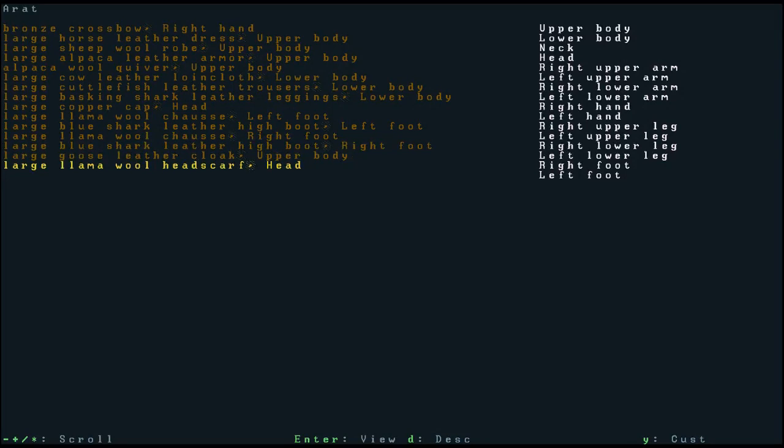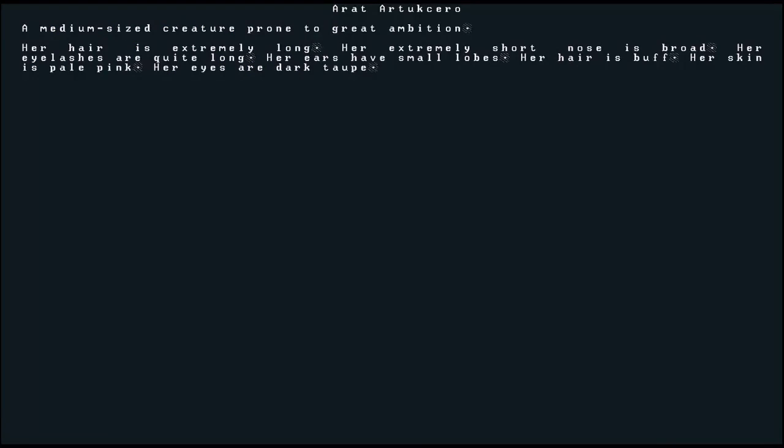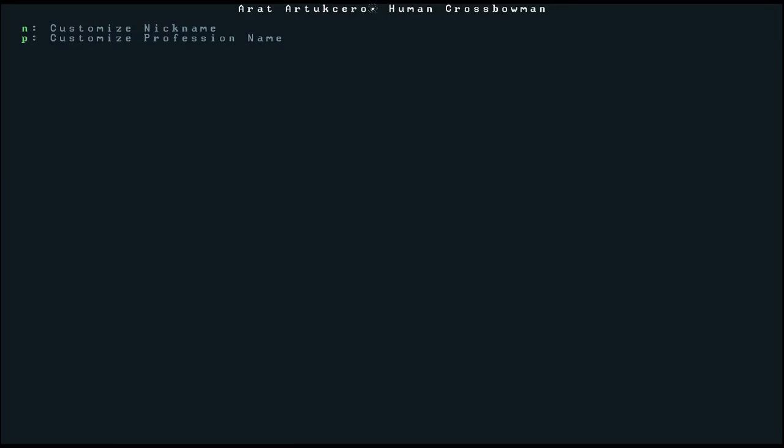We need a helmet actually — hopefully we'll pick one up along the way. She also has llama wool items, leather high boots, a cloak, and headscarf. Looking at her description: her hair is extremely long — all humans have extremely long hair for some reason. She has an extremely short broad nose, quite long eyelashes, ears with small lobes, and buff hair — I think it's probably some kind of blondish color. Her skin is pale pink and her eyes are dark taupe — she's kind of anime isn't she. If you want to come up with a nickname for Eret Artukero, please leave a comment.